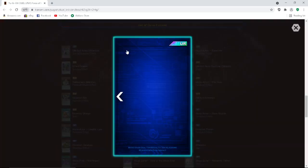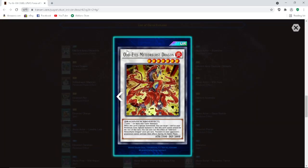Let's check out Odd Eyes Meteor Burst Dragon — one tuner plus one or more non-tuners, so it's a generic Level 7, 2500 attack, 2000 defense. When this card is special summoned you can target one card in your pendulum zone and special summon it, but this card cannot attack the rest of this turn. You can only use this effect once per turn. Monsters in your opponent's possession cannot activate their effects during the battle phase. I wish it didn't have the restriction where it couldn't attack the turn you use its effect, but I like it — we'll have to meme with this card a little bit whenever the box comes.